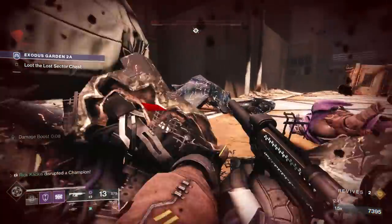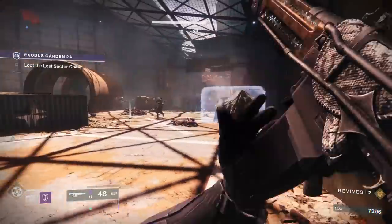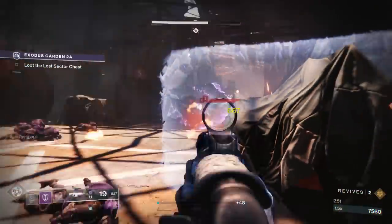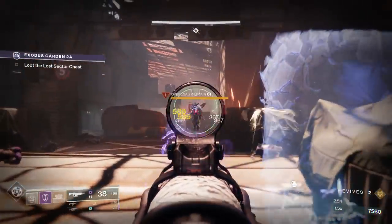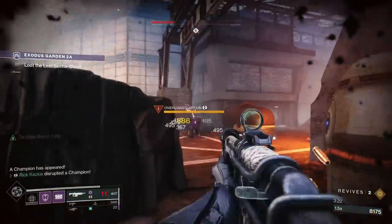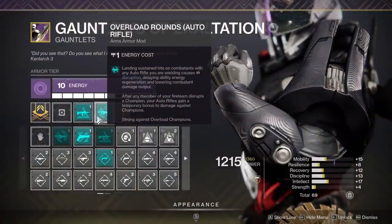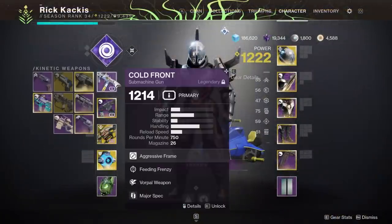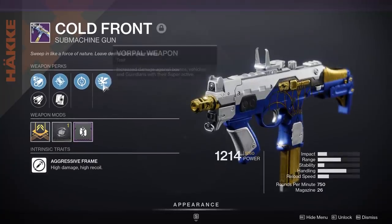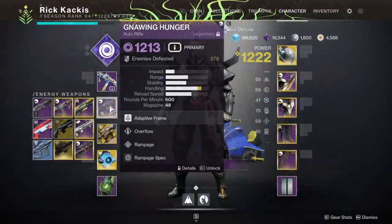Let's talk about how to beat it. Importantly, you are going to have champions — it's a Grandmaster style system where you have three revives and get one more every champion you kill. For this one specifically, you're going to have barrier champions and overload champions. I'm using anti-barrier SMG rounds and overload auto-rifle rounds, both equipped on my arms as armor mods. For the SMG, I'm using the kinetic Cold Front — often forgotten about — but it has Vorpal Weapon which does extra damage against those champions, taking down their shields much faster than normal.